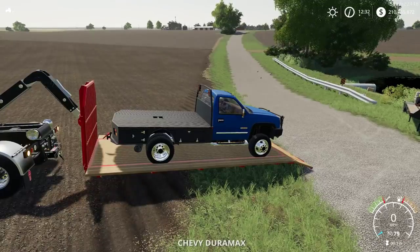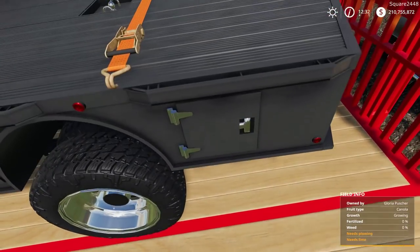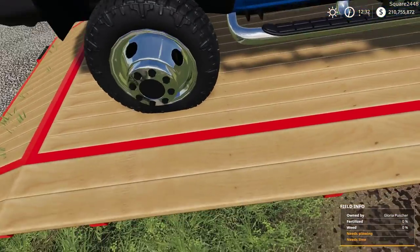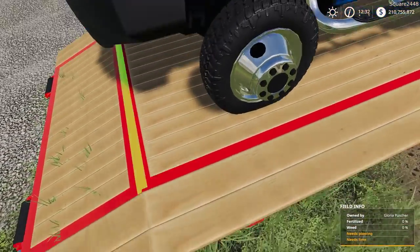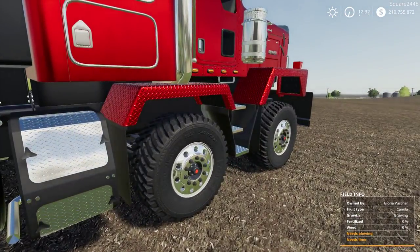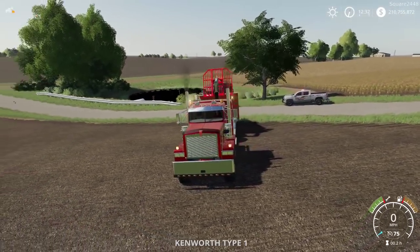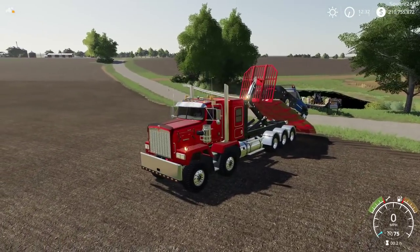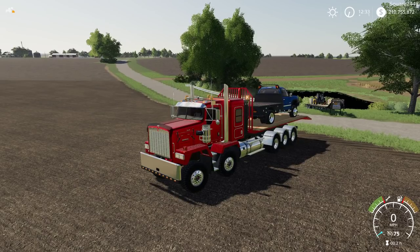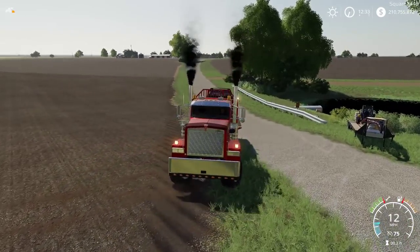There we go — we'll get the truck all strapped down there. Everything looks good. We'll put a strap down here at the wheels and put one over here. We got everything strapped down — let's hop back in the C500. Overall, having two trucks here was very beneficial. The farmer said he was going to come pick up the gooseneck trailer himself to continue on with another truck, which is good — not letting something like this stop him from doing his work.